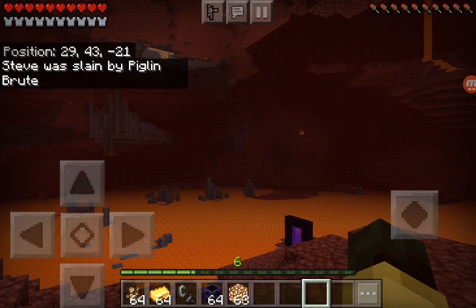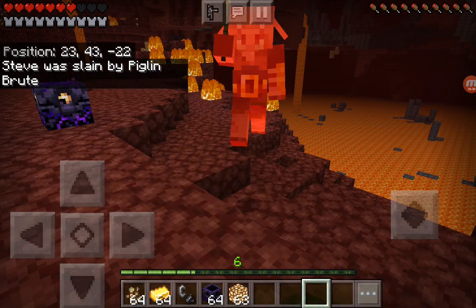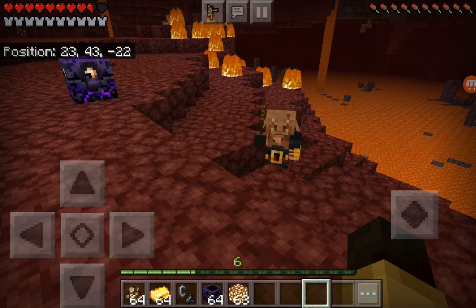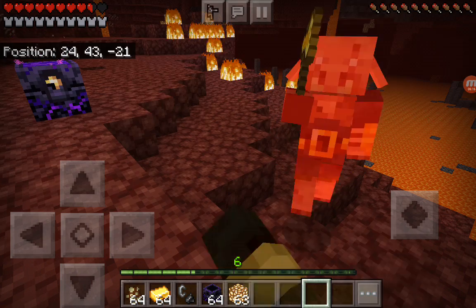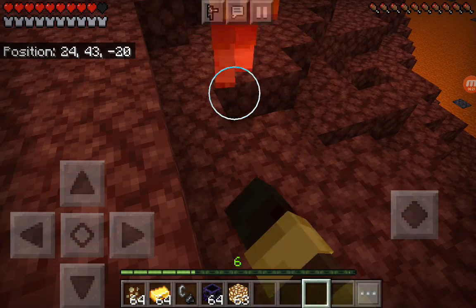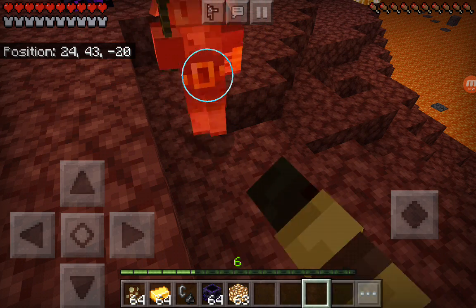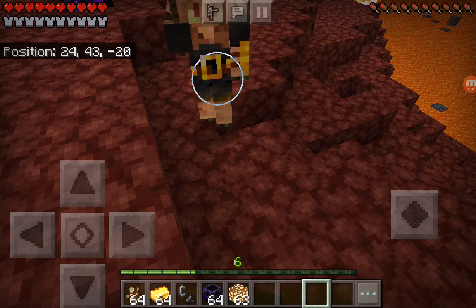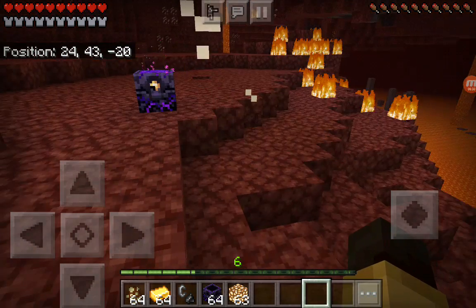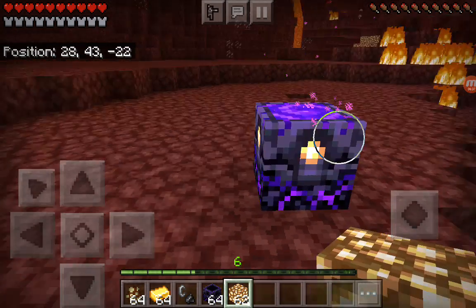Now I'm back at the respawn anchor. It takes about seven hits to kill these guys with a diamond sword. They have around 50 health — they're ridiculous. So yeah, this is basically one of the strongest mobs in Minecraft right now, right next to the Wither and the Iron Golem. It can also drop its axe.